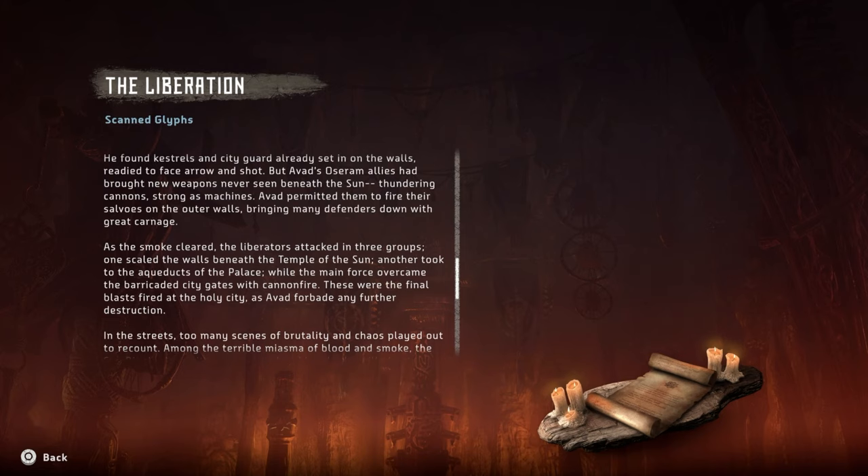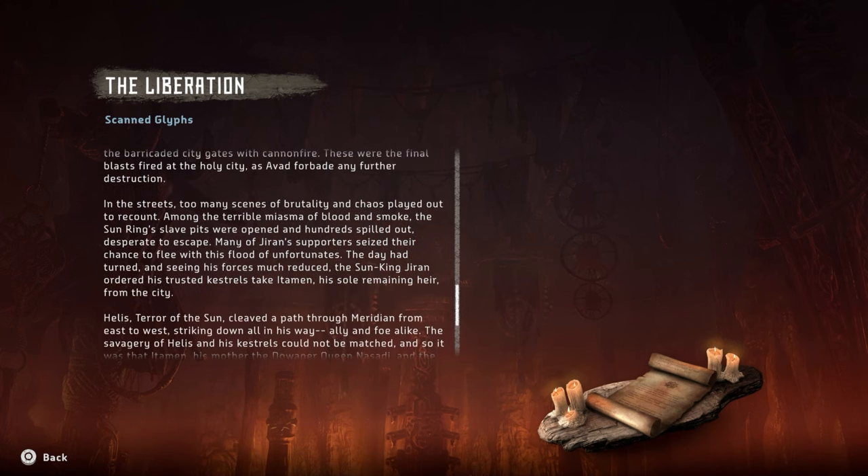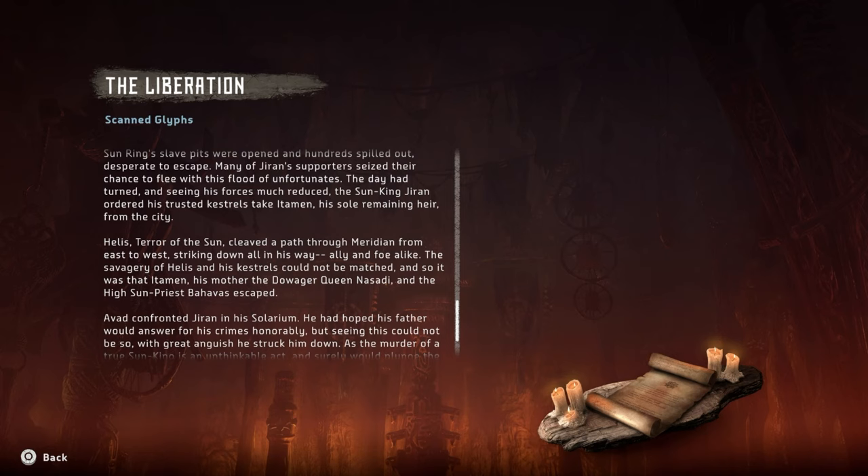'As a rightful heir to the throne of the Sun, Avad hoped to inspire many of his people to rebel, sparing Meridian from a drawn-out war. After months of preparation, Avad and his allies marched on Meridian. As word spread, many Carja soldiers fled, laid down their arms, or even joined the liberators. Yet wise Avad knew that Joran's faithful would defend Meridian to the last, even sacrificing the lives of citizens. But Avad's Osaram allies had brought thundering cannons, strong as machines, which brought many defenders down with great carnage.'